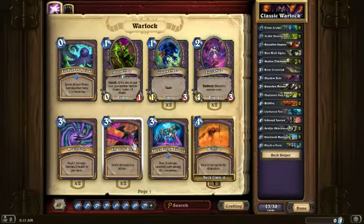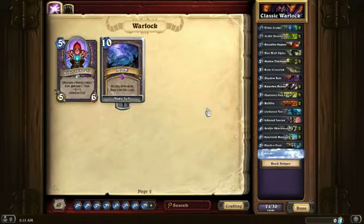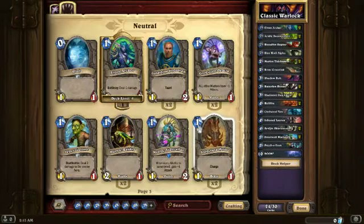Shadow bolts - deal nine damage randomly split among all characters. That might be good. Doom - destroy all minions, draw a card for each. I'm gonna take it just cause... I mean, it's Doom. That's hilarious.